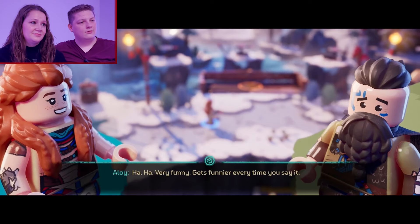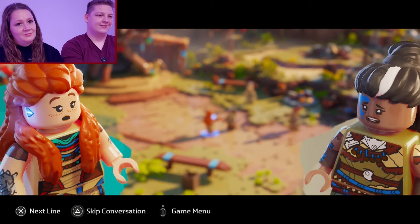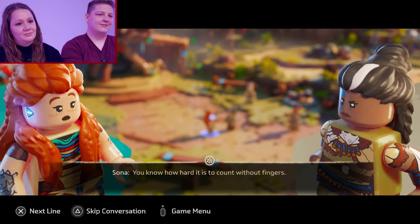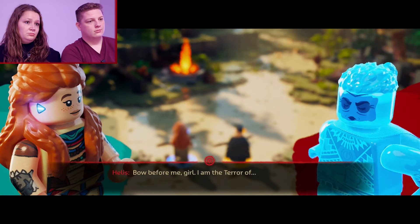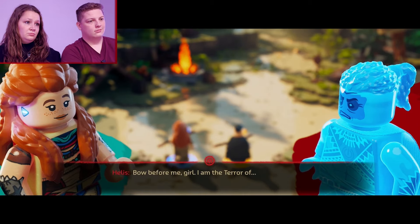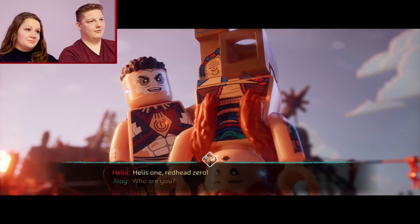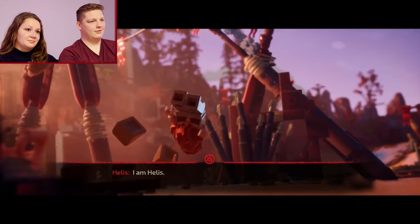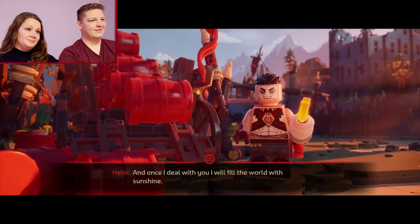The humor is on point, with lots of dry wit and dad jokes that made us chuckle throughout — like the line, 'You know how hard it is to count without fingers.' I also really enjoyed the introduction of the villain. They really nailed that LEGO humor while keeping it exciting. The bad guy, Helus, stumbles through his intimidating speech — fumbling with whether he's on mute — before declaring he will fill the world with sunshine.